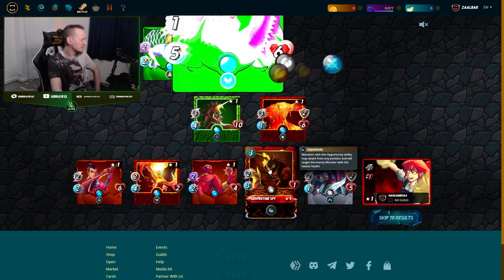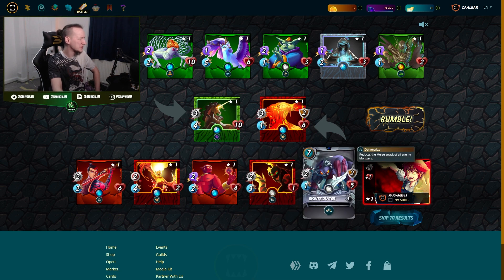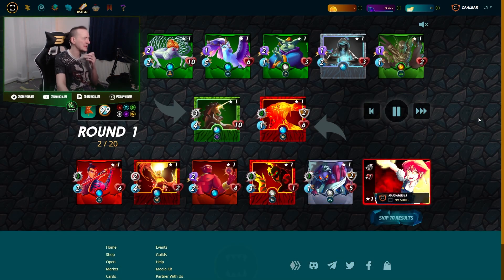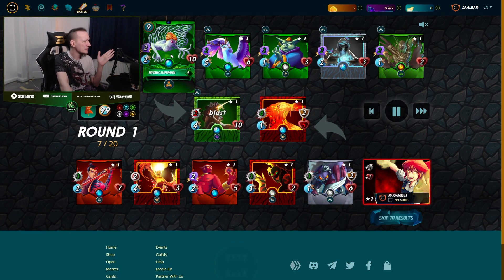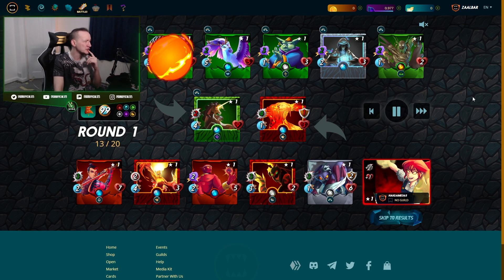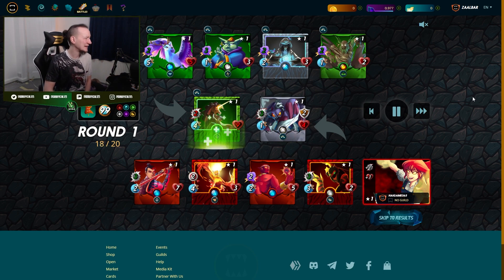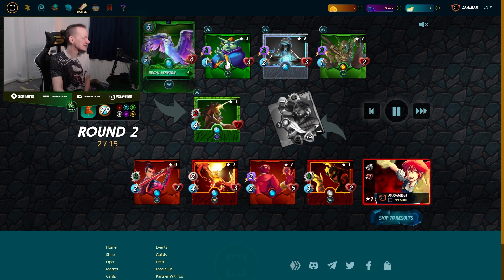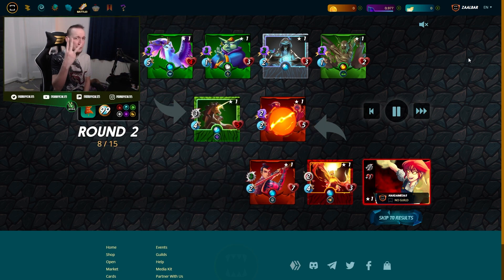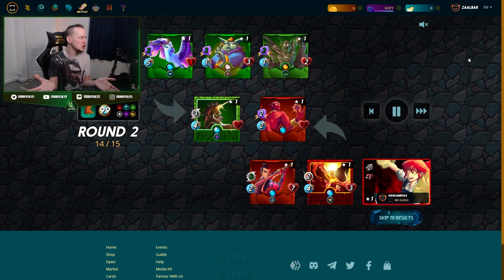This is a typical Sneak attack with Spy in there for opportunity, trying to reduce damage by playing Disintegrator. All their attacks are going to be pulled towards Slipspawn early on, and by the time Slipspawn dies the battle should be over due to the mass magic damage in this hand. It's just these three key cards that are massively important. If you've got the mana, they're the three that make up your squad — anything extra, just the cheapest available magic you personally have.